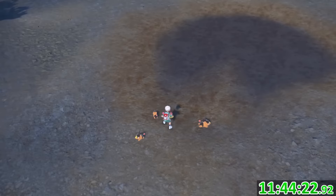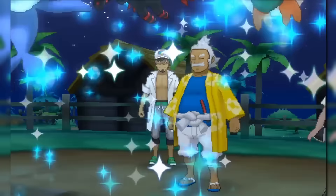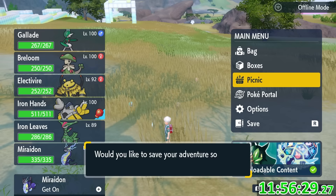I went back to the canyons to get a shiny Tepig, which left me with only one more starter. Because I'd already obtained the other two Gen 7 starters and definitely didn't have plans of soft-resetting in Ultra Moon, I went to the Savannah to hunt for Rowlet. I managed to get an outbreak, and once again in 10 minutes I found the last one — a beautiful mint-colored owl.